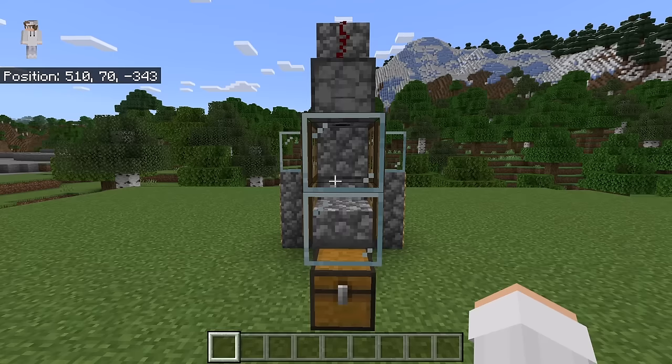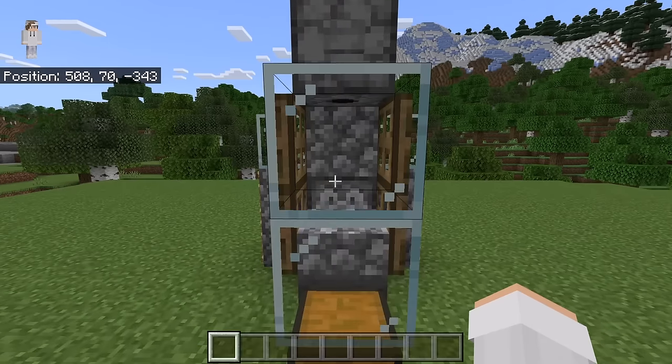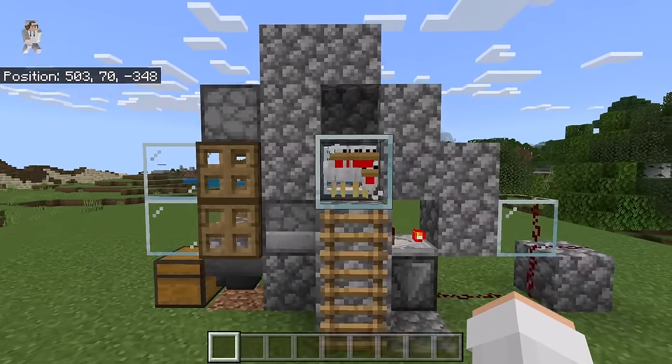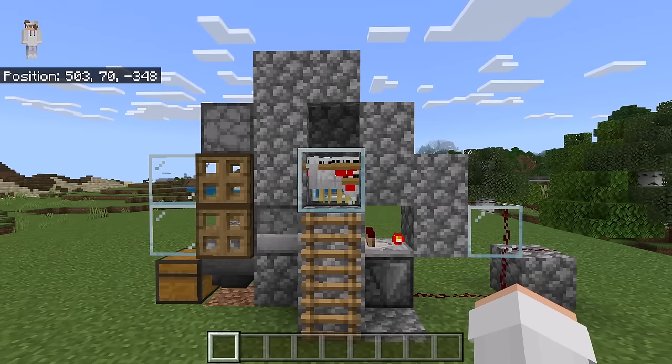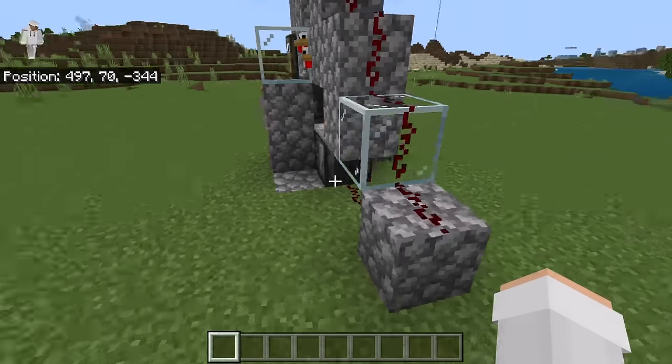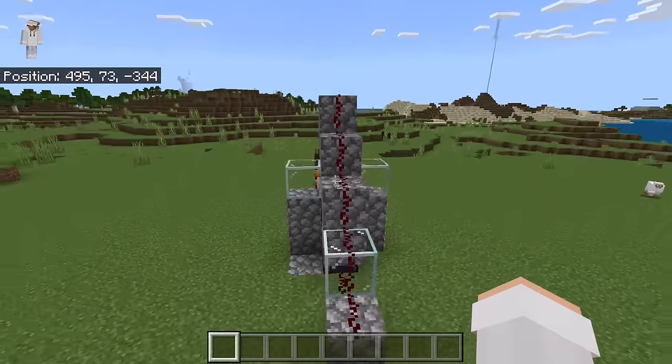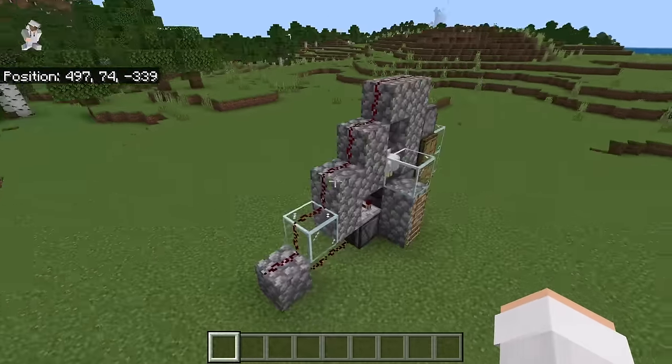Over here there should be this front chamber — make sure the dispensers are facing the correct directions. This side should look like this. Over there should be the chicken chamber. The back should have all this back redstone — it's really important that you did all the redstone correctly. Finally, this side should look like this.